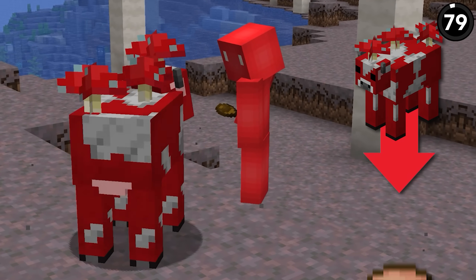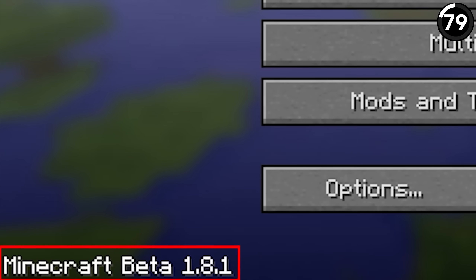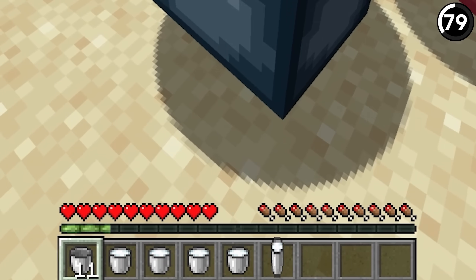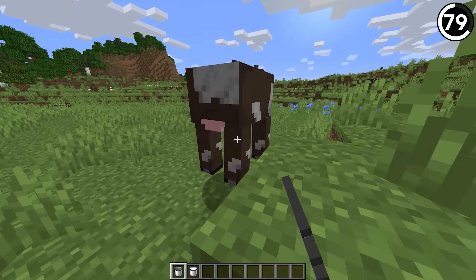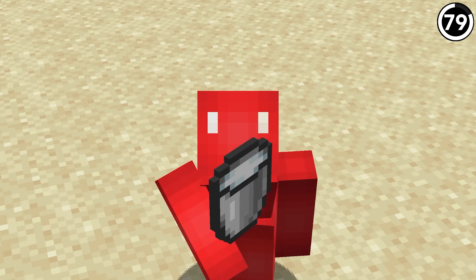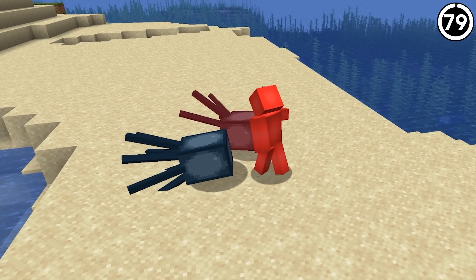If you think milking a mushroom to get stew was weird, you might want to sit down. Back in the early days of Minecraft, there used to be a glitch where if you took a bucket to a squid, you could actually get squid milk. It wasn't a separate item called squid milk and it definitely wasn't ink — there must have been something that went wrong with the code for when they added milking to cows that also let you milk squids. Something about squilk just sounds gross, and I'm guessing the health inspector had them change this.